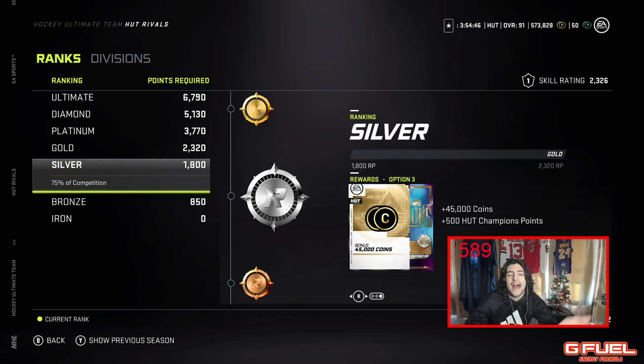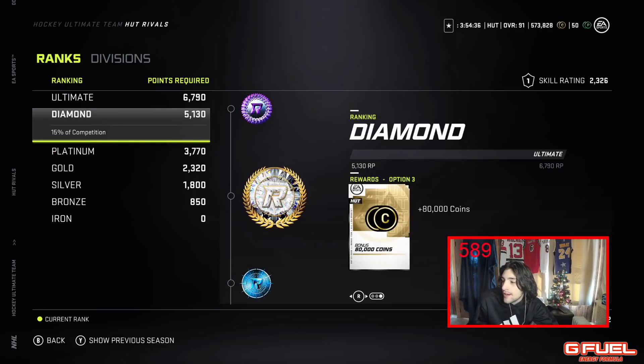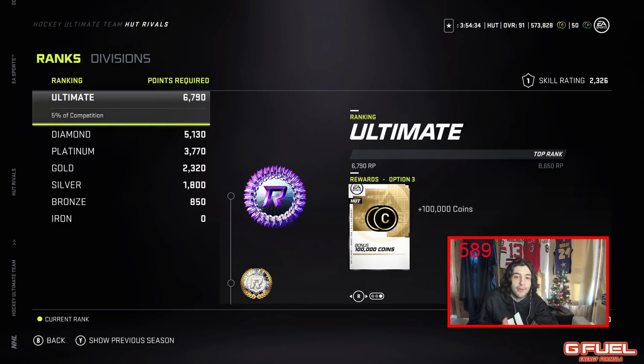I mean, people love opening packs — I love opening packs. It's the reason I take untradeables every week. Because if I was smart, I finished Platinum, I could take 67K a week. If I really wanted, I could finish Ultimate and take 100K a week — that's 400K a month. Just on rewards from Rivals, before HUT Champs. It's pretty ridiculous if you think about it.